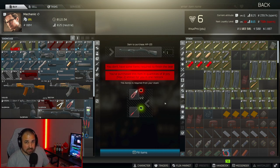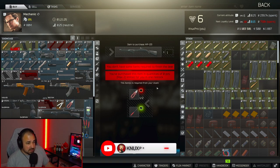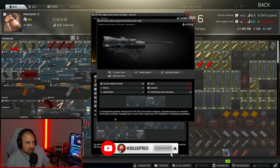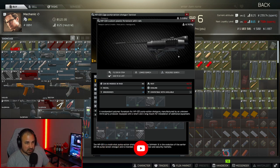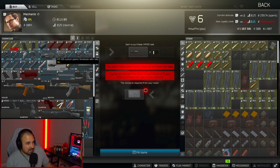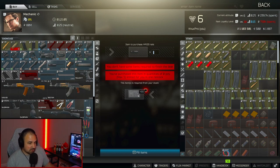Once you get the shotgun, the first thing you're going to need is the MP133 custom plastic stock with rails. There are two ways to get this before level 15. If you do the shotgun barter with the pliers and the screwdriver, the rail comes with the gun — nice and easy. The only other option is another barter for just the rail with Mechanic, and it costs just one hard drive. Search about five computers and you'll find a hard drive, so you can get this pretty easily.